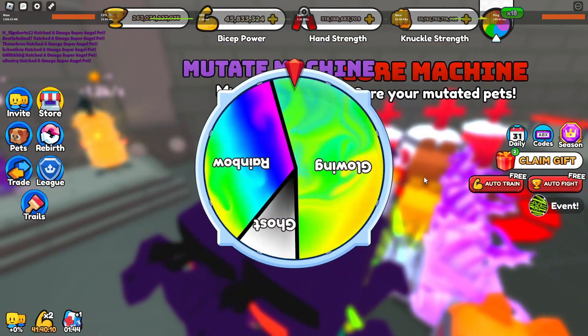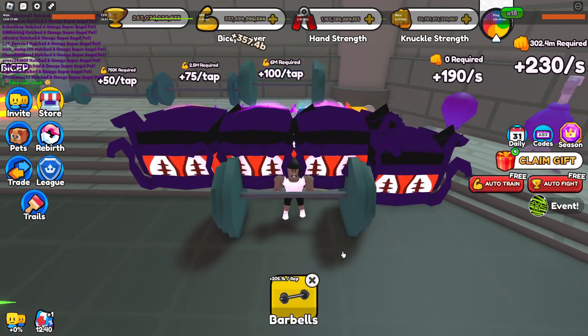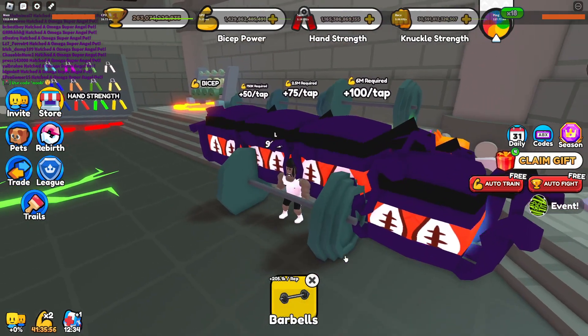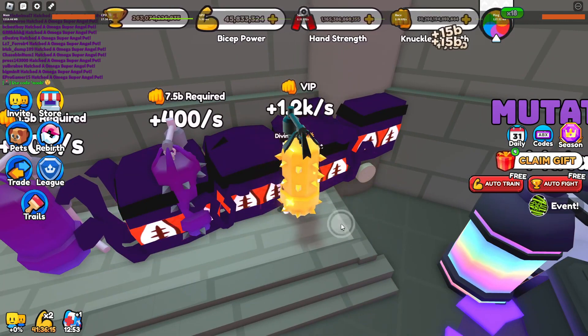You need good pets for this trick. This is why you have to keep doing this until you get a ghost pet. So once you finally have a ghost pet because you're that 1% that didn't quit, use the big barbell because that gives the most out of all of the training machines. The big barbell gives nearly $400 billion compared to the punching bag where I only get $16 billion.